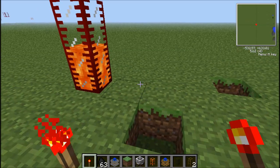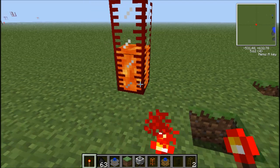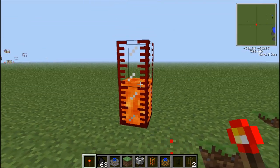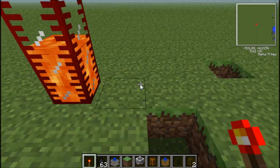But as you saw in the Redstone Engine tutorial, Redstone Engines can pump liquids such as lava right here from this tank into something else.